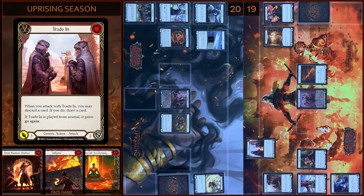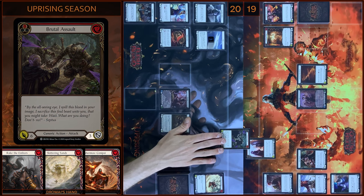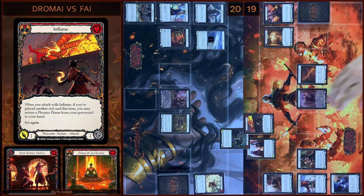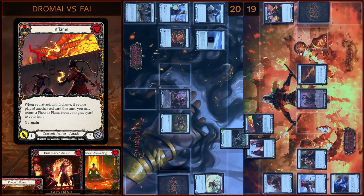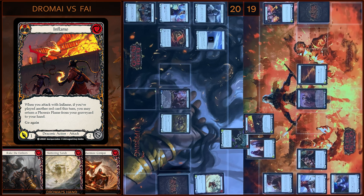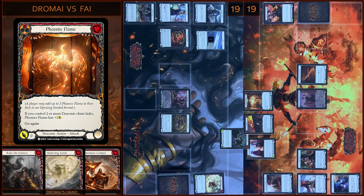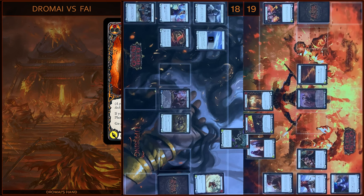I start my turn with Trade In. I don't use Ability — it will be three damage, let's go again. Block three. No reactions. Then I play Inflame, attack and return Phoenix Flame from my graveyard. It will be one damage, let's go again. No block. No reactions. Take one. Then I play Phoenix Flame. No block. No reactions. Take one. Let's close this Combat Chain.